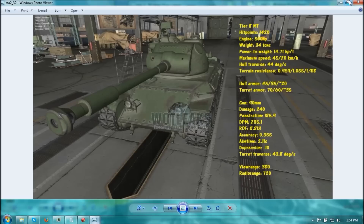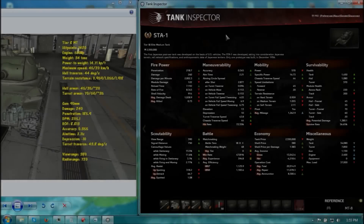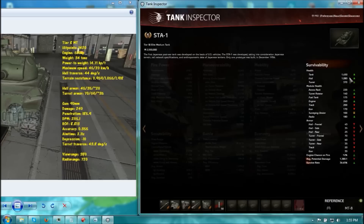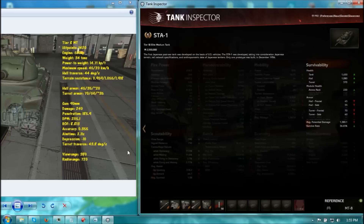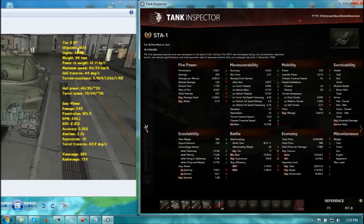So basically, this tank is average at best. Here's the main comparison between the STA-1 and the STA-2. The STA-1 has more health, but the STA-1 is kind of bigger because the hull is longer with more road wheels — so it's a trade-off.